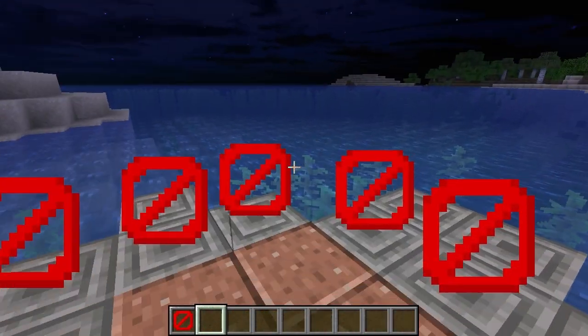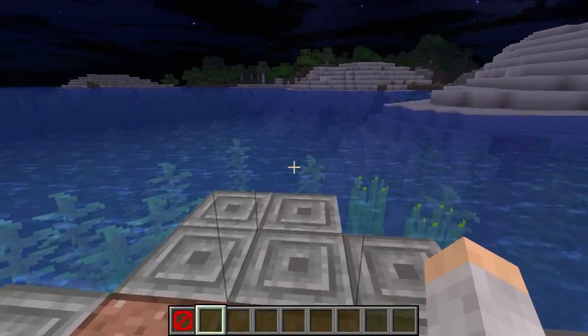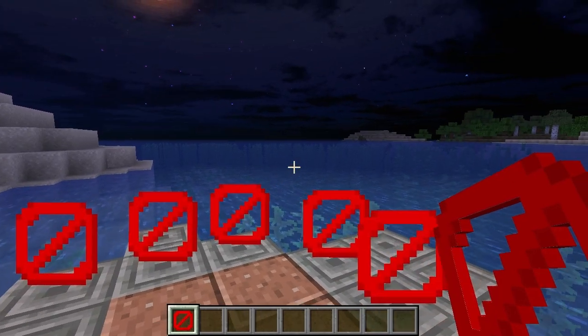They reappear in creative mode, but sometimes when you go from survival to creative they won't appear right away. You just need to make sure the barrier block is back in your hand and then they'll reappear again.